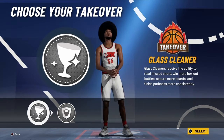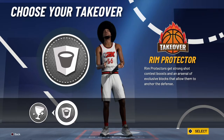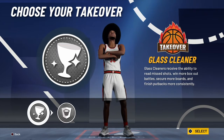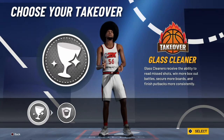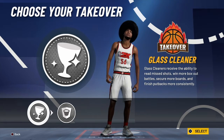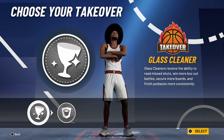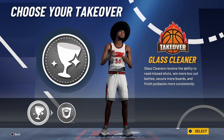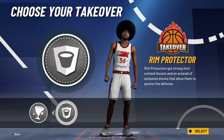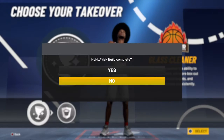Okay, we got glass cleaner or we got rim protector. The rim protector is for like exclusive blocks. But the glass cleaner has the ability to receive missed shots — it literally got everything that we need. We secure the ball when it's missed, get boards, finish put-backs more consistently. The glass cleaner is giving us more options than the rim protector, so we're gonna go with the glass cleaner.